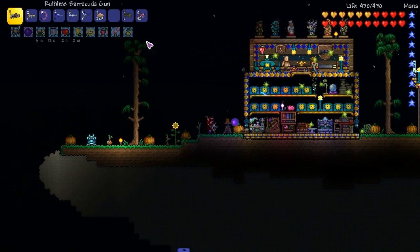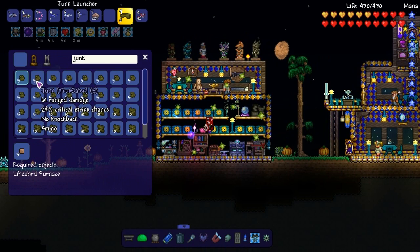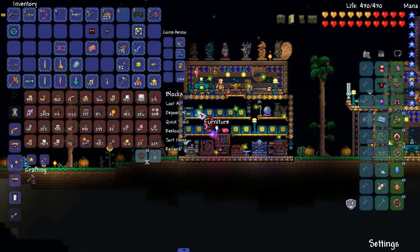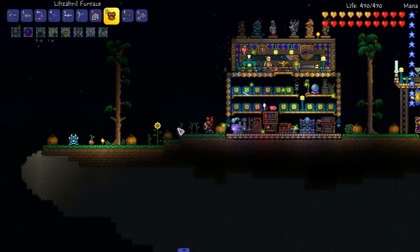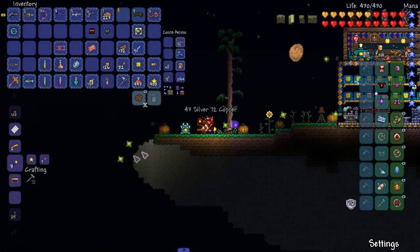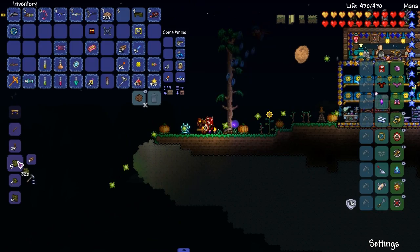We got a Junk Launcher — we need stuff called Junk for ammo. Believe it or not, we need dirt and a Lizard Furnace — no problem, we have one. Let's get a bunch of dirt. Alright, let's make it right here — prime junk, and regular junk. Look at that!